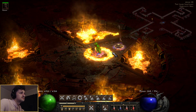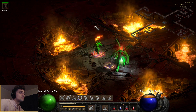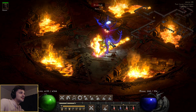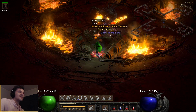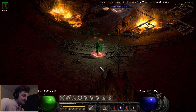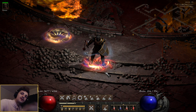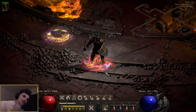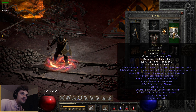Thanks so much. Yeah, baby. Look at that — P1 Diablo, baby. Guys, this is my physical zeal barbarian. The first. This is the 1.0 barbarian that I shelved, and now he is here.